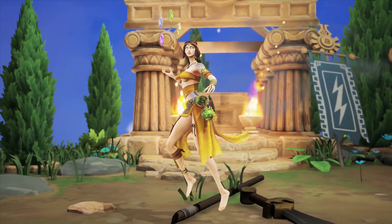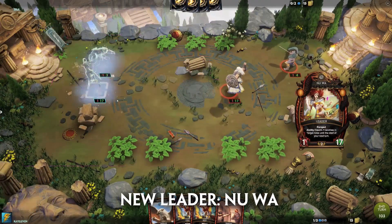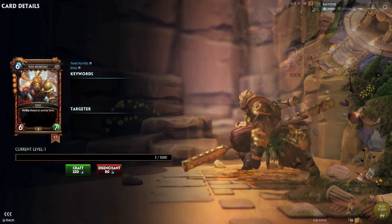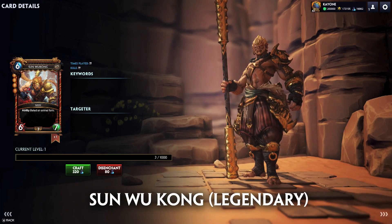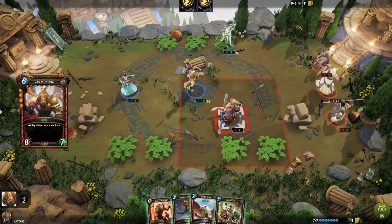First of all is the Leader, Nu Wa. This Leader is 1/18, ranged, and their ability is to spend two mana to stealth friendly units in a target area. Joining Nu Wa will be the legendary god Sun Wukong. This god is six mana, a 6/7, with an ability to select one of three different animal forms.